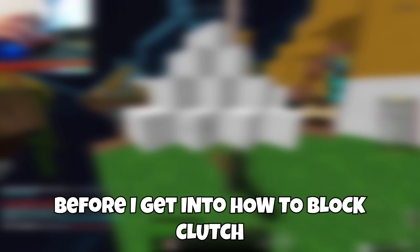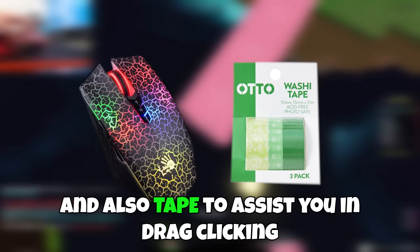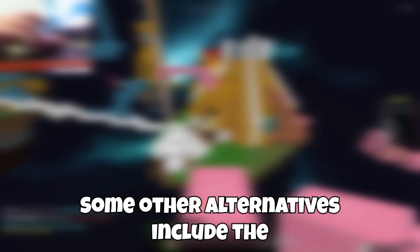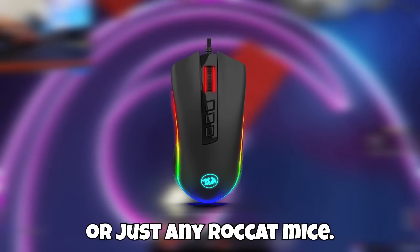Before I get into how to blood clutch, the first thing you need is a drag clicking mouse and also tape that assists you in drag clicking. Some of my recommended mice for drag clicking are the Bloody A70 and Bloody A60. Some other alternatives include the Model O, the Red Dragon, or any Racat mouse, but I know some of you do not want to spend your money on a gaming mouse.